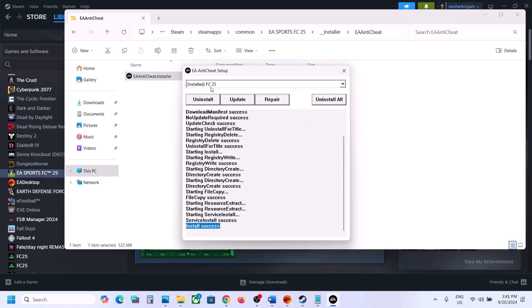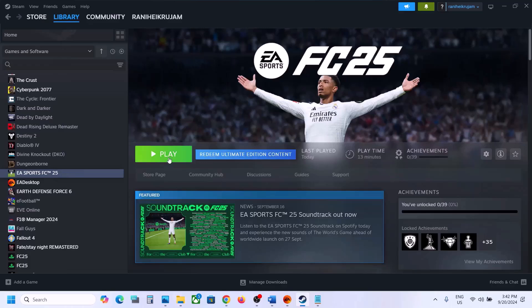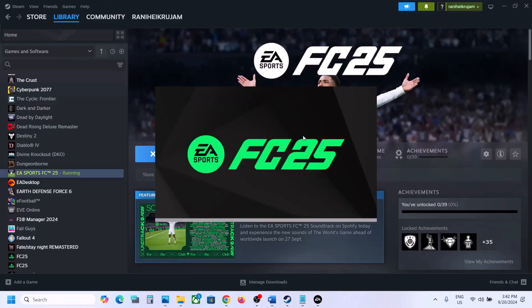If still not working, select FC25 and click Uninstall. Once the uninstall is complete, do not install — just close the window and launch the game. When you launch the game this time, it will give you a prompt to allow installing EA anti-cheat. During the game launch it will install EA anti-cheat and the game should be able to launch.